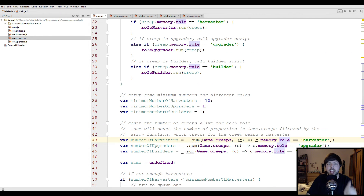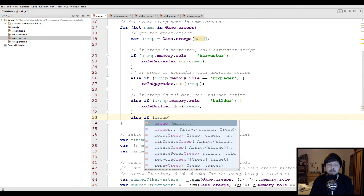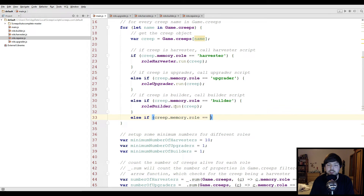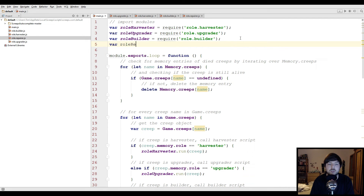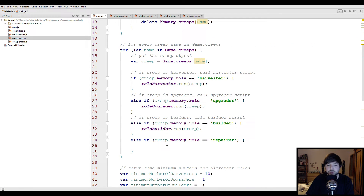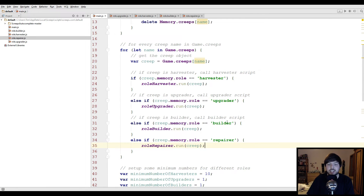Now we have a repairer, but we have to tell the game about it — don't forget it this time. In the main loop: else if creep.memory.role === 'repairer', then we require 'role.repairer', and call roleRepairer.run(creep).